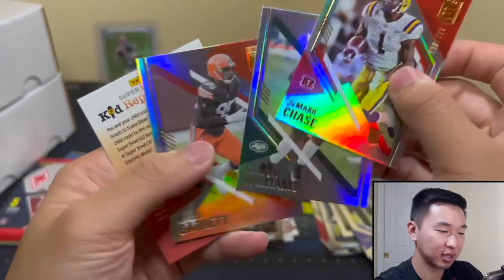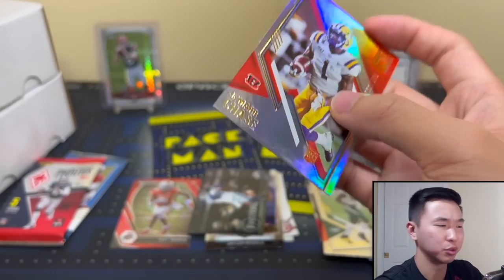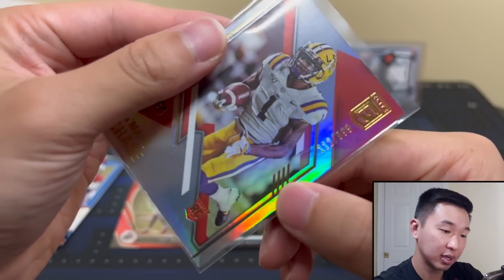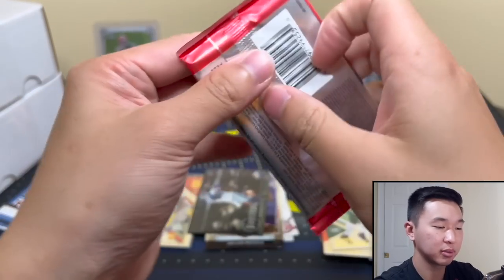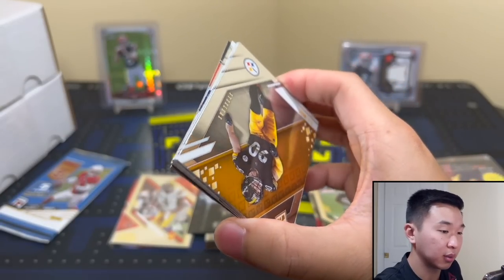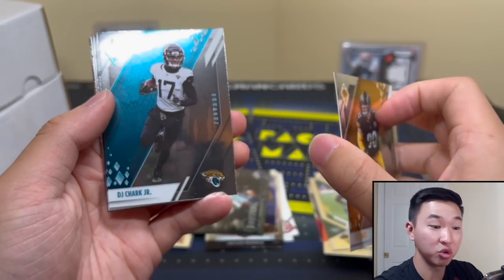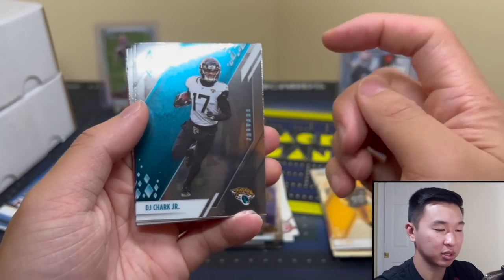Wow — Jamar Chase numbered! It is in his college jersey but I'll take Jamar Chase in his high school jersey, I'll take him in street clothes. Very nice. Next pack — I really don't know what I'm looking for in this stuff but we're gonna find out. TJ Watt — recently pulled a huge one-of-one of his, you can see it on TikTok which is linked down below, and also Instagram. You can also see it in our Flawless video we did recently.